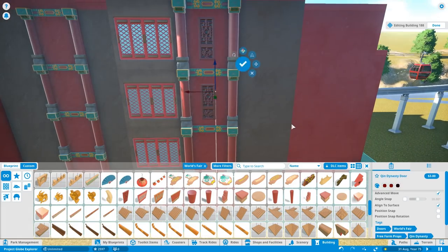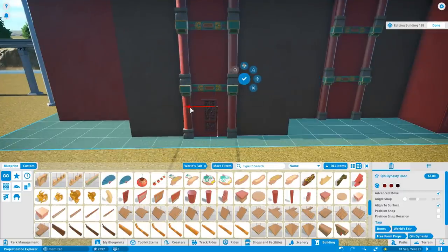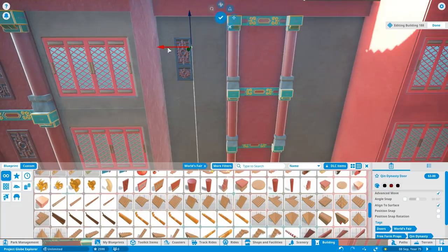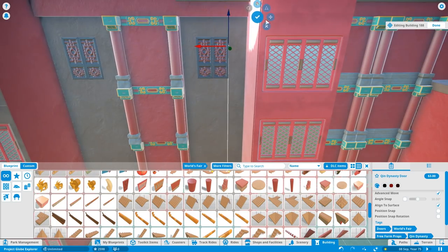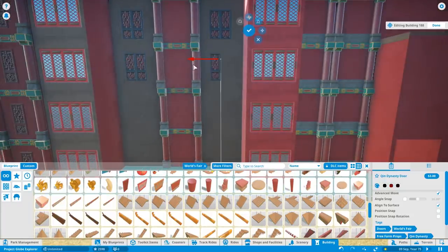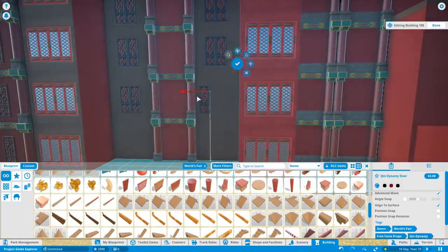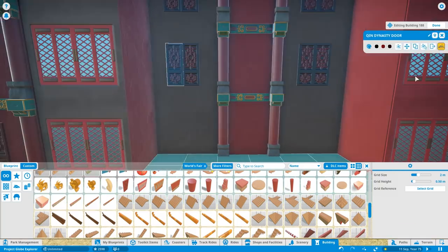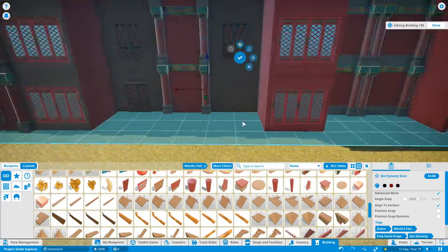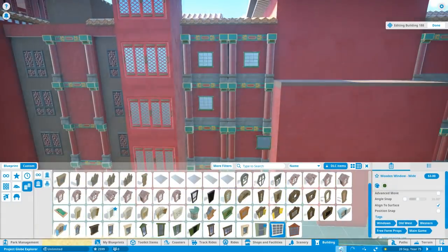Just before I talk about the name and story reveal for the previous set of accommodation — the Spanish mining town — let me tell you a little more about the features on this hotel. We've got these really nice doors that would open up with a piece of balcony on the inside. I'm not planning on adding an external balcony — it would be inside the room, where you could open French-style doors and look out over the nice views.